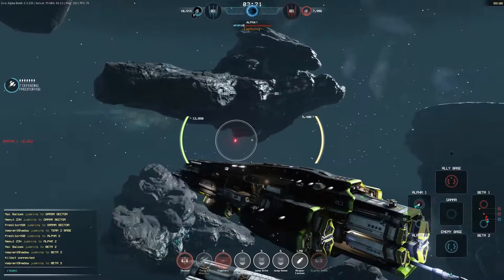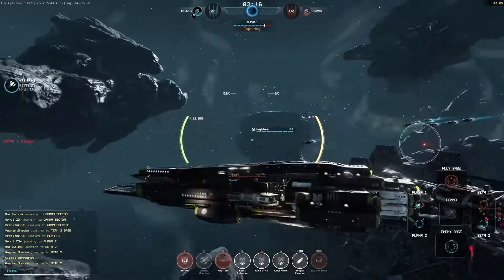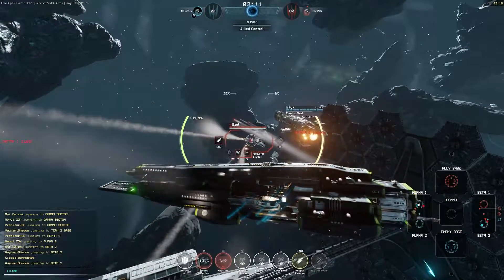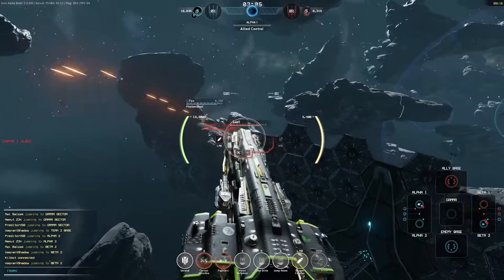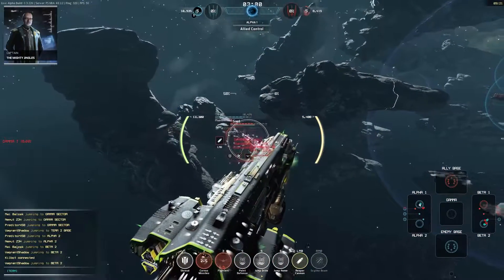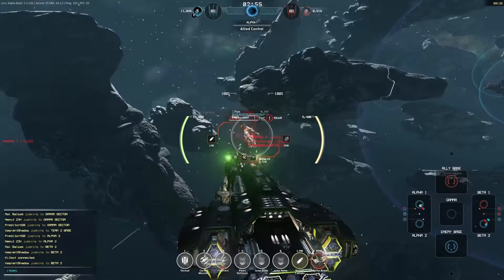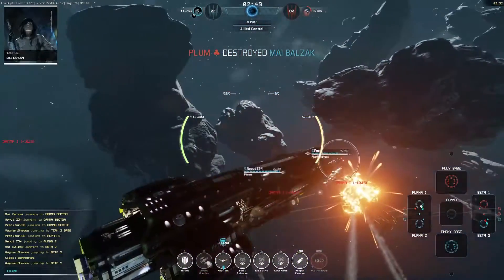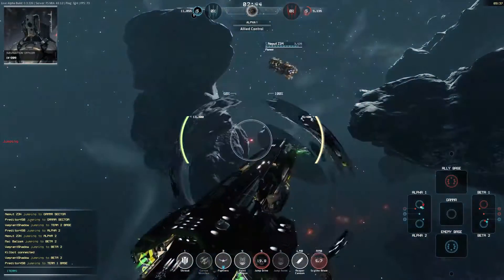We've now moved into the Alpha 1 mini base of the enemy team. We're just capturing this, and then we can jump into the enemy's base if we want. A Brawler jumps in, so we fire off our missiles and stay here to heal up. We're now going to move over this shielded area and start to engage him properly. You can see the Scythe Beam - we use it and we take out his top and rear armor, so now we can put some serious fire into him. Unfortunately, someone else got the kill - a Fox destroyed him. But we can jump into the enemy base, so we're going to do that.